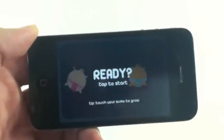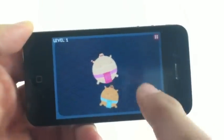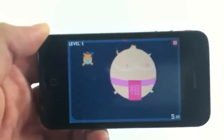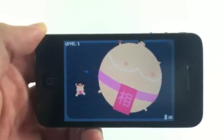So there you go — now you both turn blue. The whole point is to take over the blue guy. You have to tap again when you're not touching each other and grow your sumo guy as big as you can.